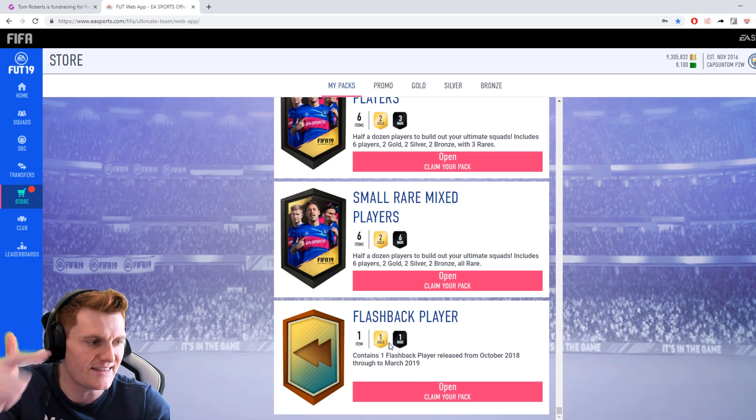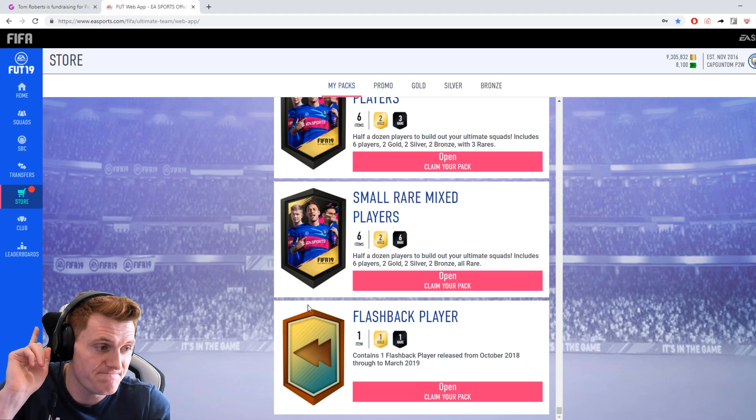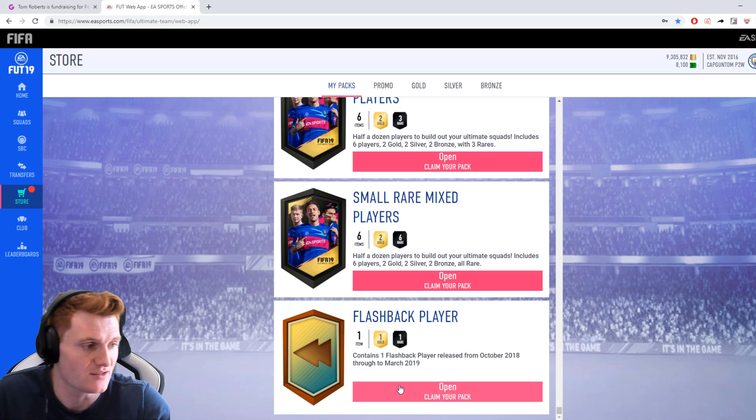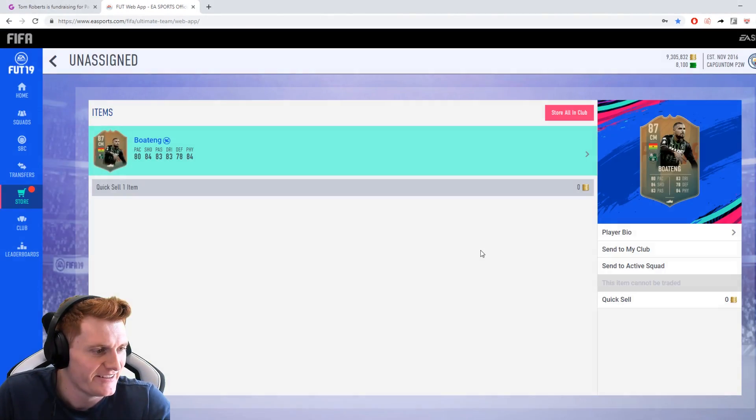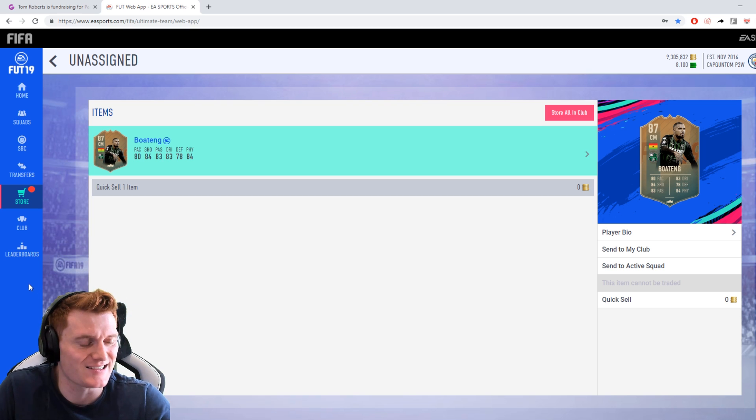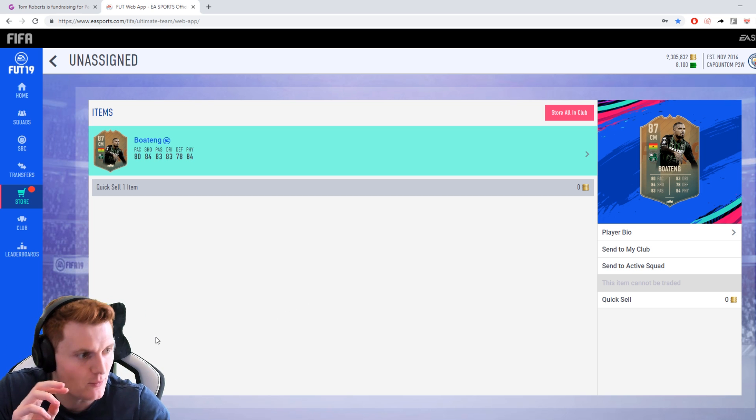The flashback player ones I don't want are Ibra and Danny Albers because I've got both of them. I'd like any Spanish player. We won't see the boards because it's on the web app. Fingers crossed it's not Bradley. Here we go — and it's Boateng. He's got right stats, but I think that's a bit of a yikes. He's only 87 rated and I put an 88-rated card in to get him. Just shouldn't have bothered really. The point of the flashback pack was for fun, not necessarily to make profit or get a card you didn't already have.